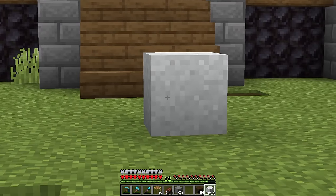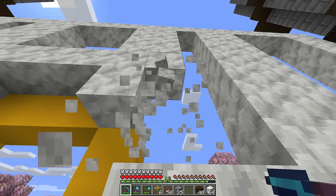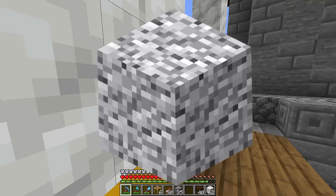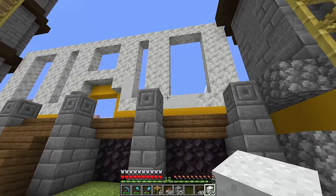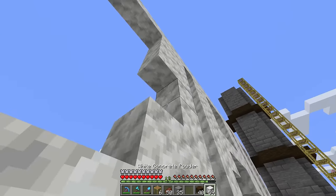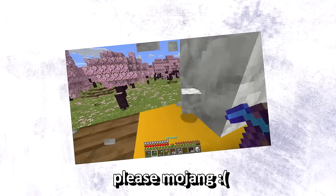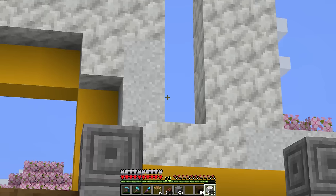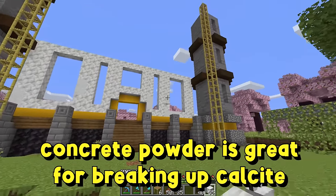This is where my segue with white concrete comes in. In my opinion, maybe the best block to detail with calcite and preserve its tone — not muddy it up with diorite — is white concrete powder. If I come in every once in a while and mix in some white concrete powder, it'll help break things up. I want them to just add calcite bricks — I know they exist somewhere behind the scenes. Until then, a little bit of calcite and a little bit of powder, just a tiny bit, will make it look even better.